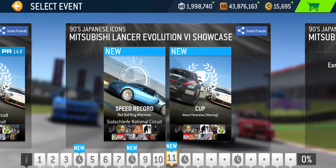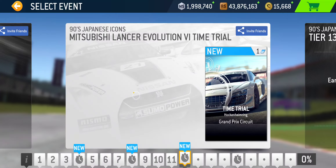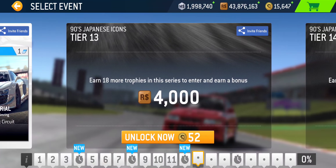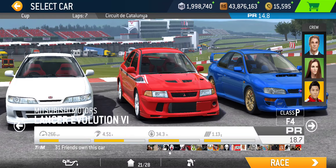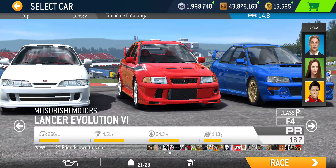For the Lancer showcase, we've got a Speed Record at Red Bull Ring National Circuit and a Cup at Mount Panorama — a two-lap Cup. The accompanying Time Trial for the Lancer takes place at Hockenheim Grand Prix — not at night this time, which I appreciate. Moving on to Tier 13: starting with a Drag Race at Dubai Grand Prix, followed by Elimination at Silverstone Bridge Grand Prix Circuit. The Cup for Tier 13 is at Catalonia Club Circuit — seven laps with PR 14.8 required.